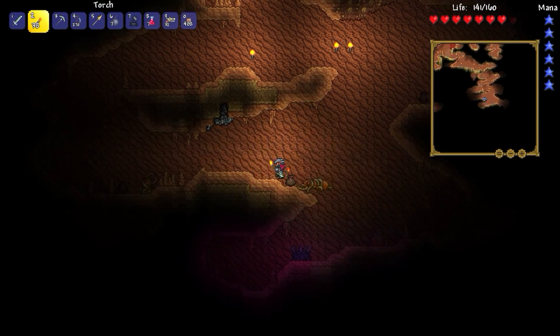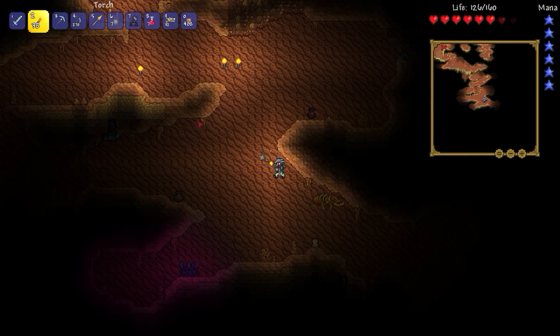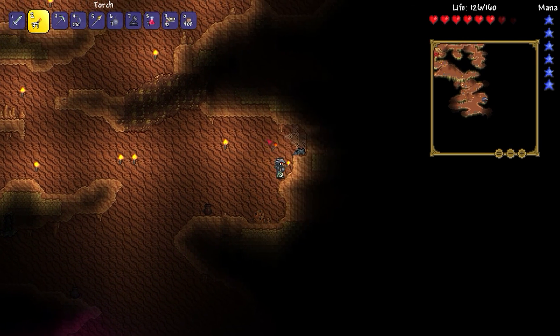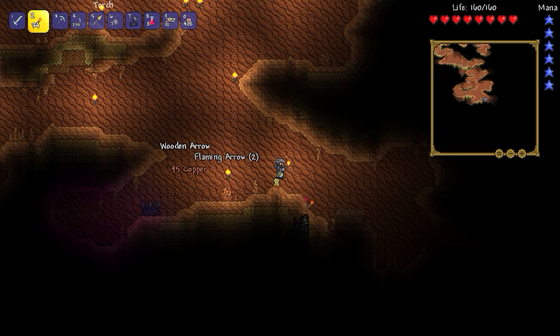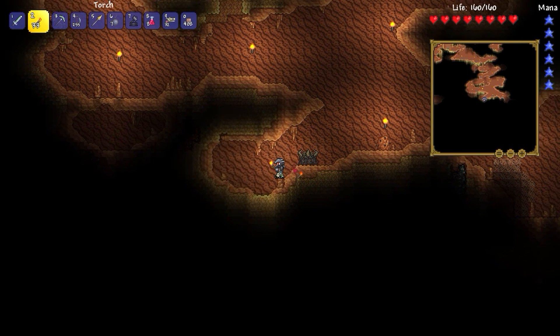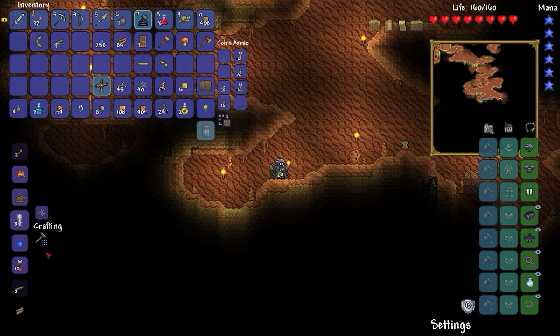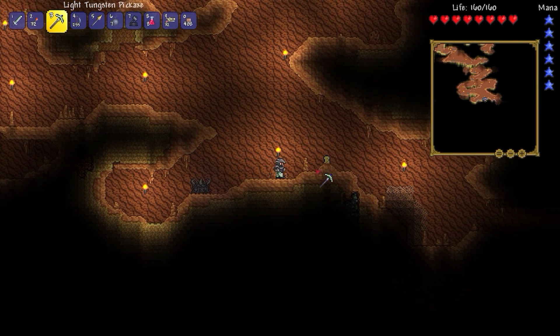I did that thing where I overestimate my grappling hook. Run the fuck away, they say. Alright, let's check this thing out. I know I've seen this before, so this is definitely not a new thing to the game. I think it is a sort of crafting table? Of course, I do not remember what you can craft in it. Something boss-related? Yeah, you can't destroy it so I'm not even going to try.